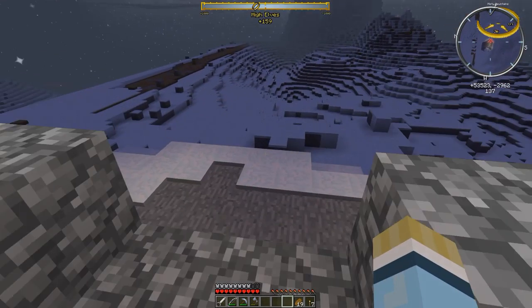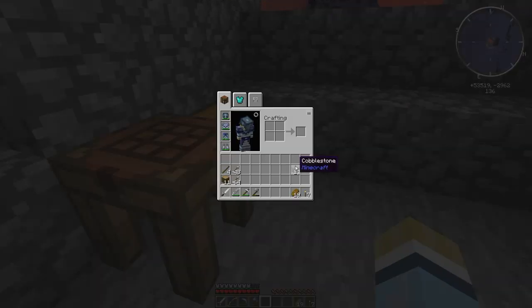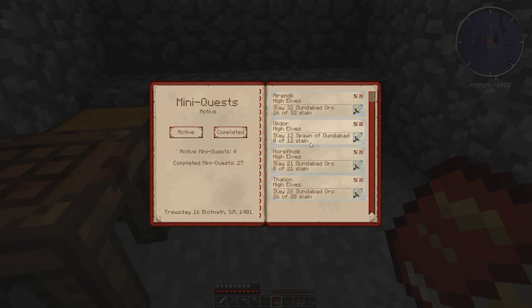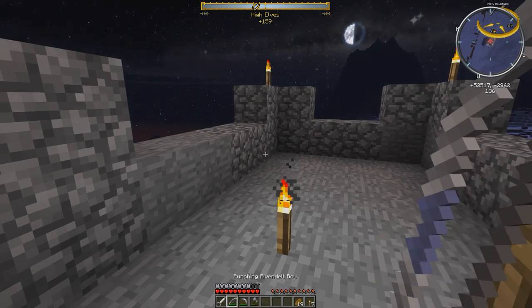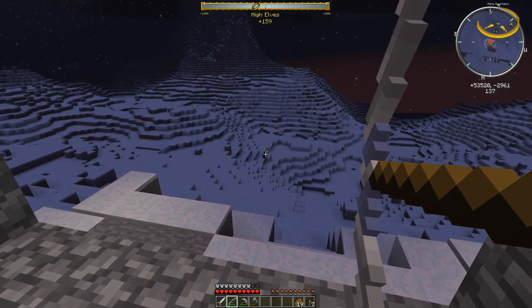Welcome back — it's nighttime in the Misty Mountains and the fort is built. Made it three blocks high in some spots where terrain is elevated so enemies can't fire down into it. Cleared and flattened the surrounding area for visibility. Added corners to hide from archers. Checking the quest book: biggest remaining requirement is 21 Gundabad orcs, with 12 spawned Gundabad — same creature — so just 21 total kills needed.